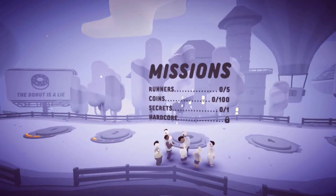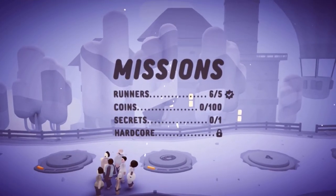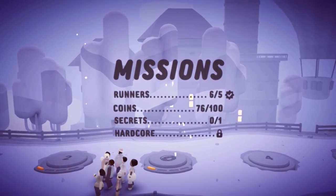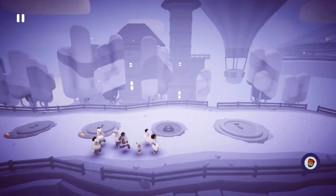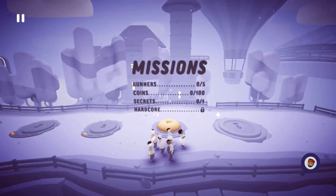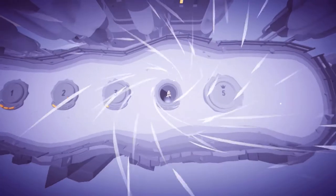I got through that one — I think that's mission three or four. I'm doing worse and worse. I got my runner goal by just one runner, coins are down, no secrets. Let's keep going — mission four. Let's see how far I can go or at least try to get to level five.